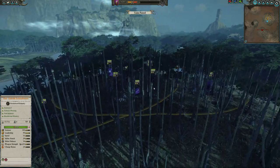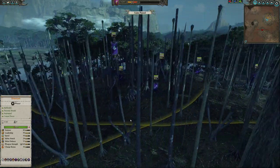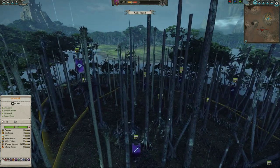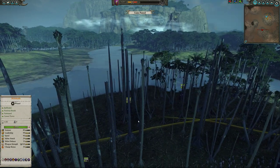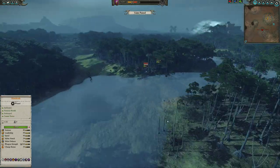Let's go over Army Compositions. I have brought Malekith on Seraphon here. I have three Dreadspears in the front line, two Hargoneth Executioners, two Black Guard of Naggarond, one Witch Elf, and two Dark Riders with repeater crossbows, as well as some Coldwind Knights.